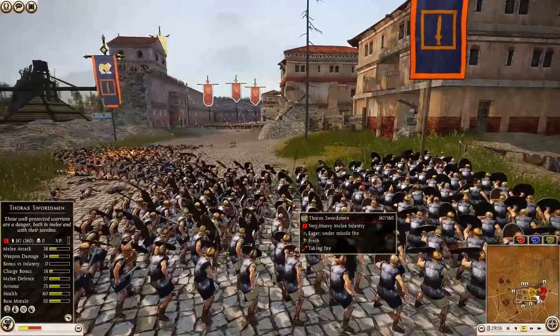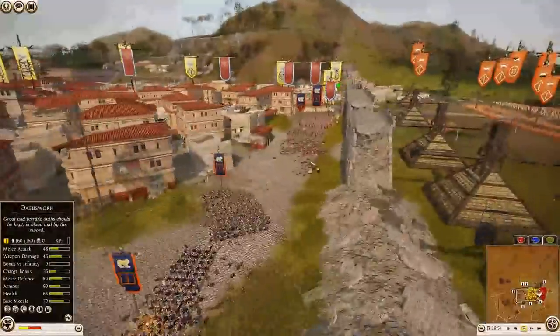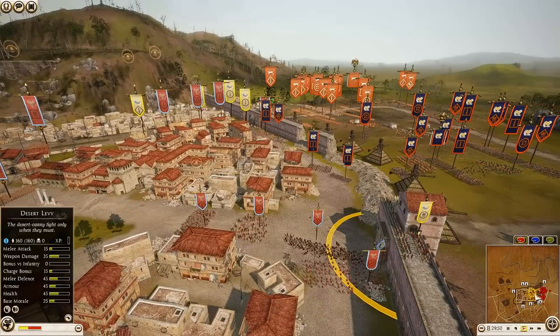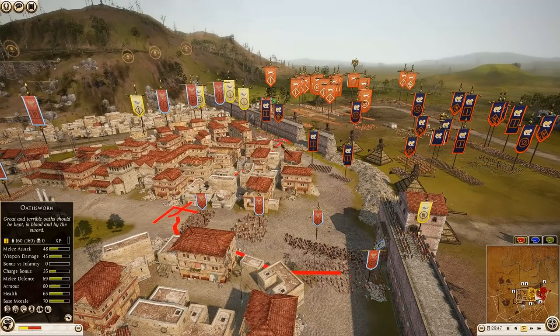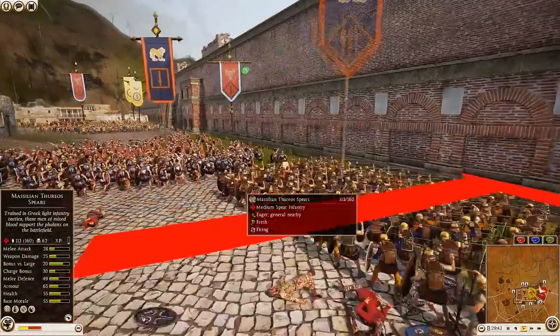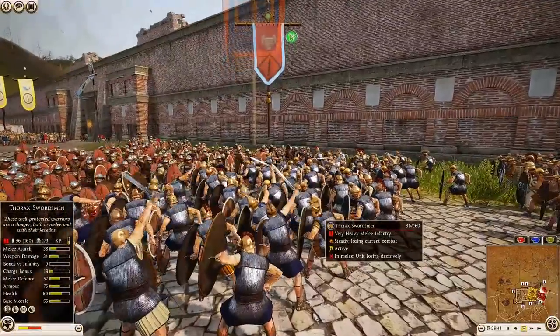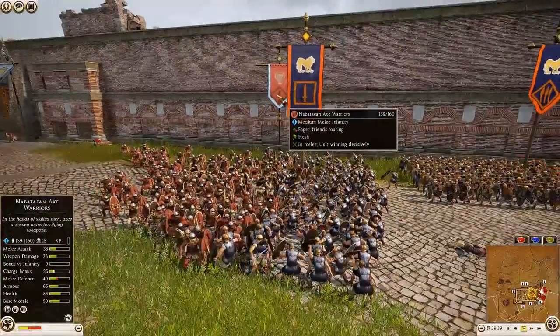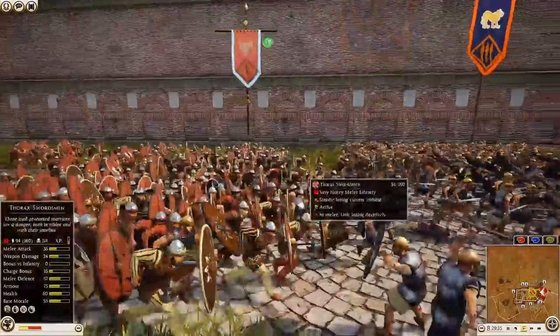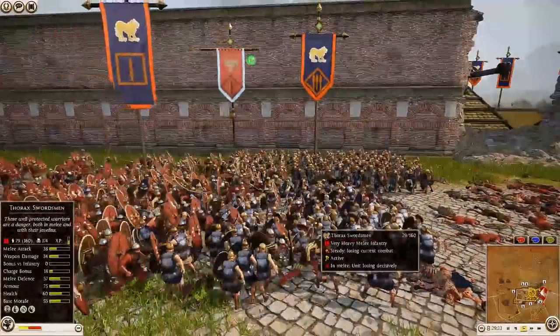It might actually be better to cycle the Nabatean Heavy Archers back and fire across the buildings to get some really good kills on those Thoreo Spears. The original Thorax Swordsman unit is still fighting, now taking on Nabatean Axe Warriors who are using their frenzy charge and chasing the Thorax back.